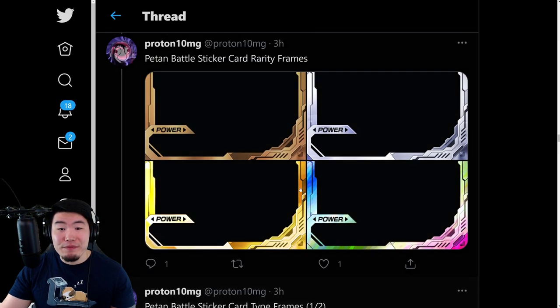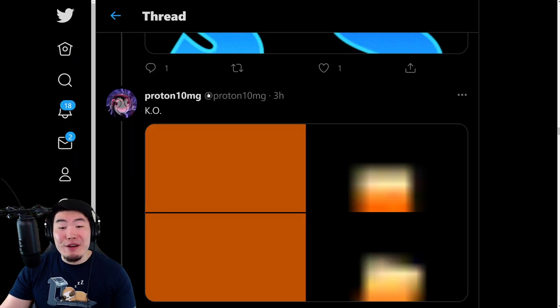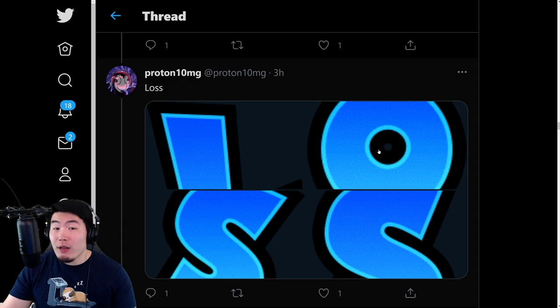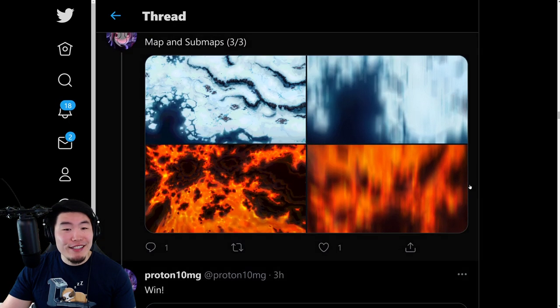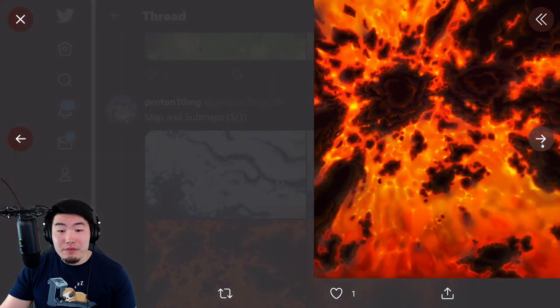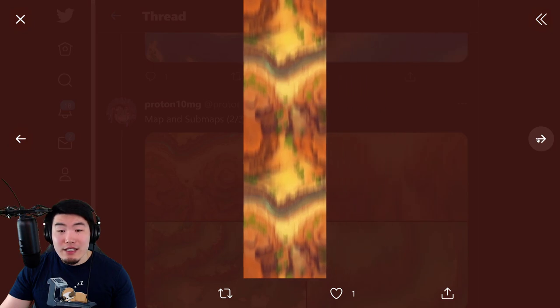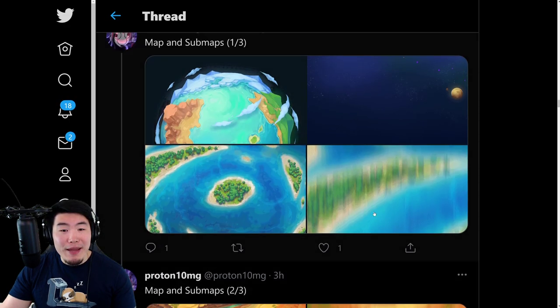Yeah, so we have the PHY type, the STR type, INT, TEQ, and AGL. And then this is for the different rarities. So if you have this Rainbow Frame, that's the rarest, and then it goes Gold, Silver, and Bronze for the other rarities. We've got a KO screen here, very pixelated, but you guys get the point. And then we have some assets for a loss screen — if you lose the battle you get to see that — and if you win, you get the win screen with the exclamation mark. And then we have various assets for different maps: an Ice World, a Lava World, and different Earth maps as well.